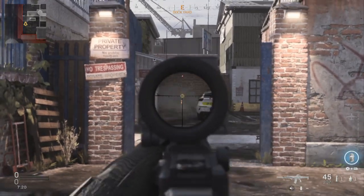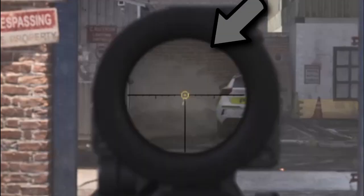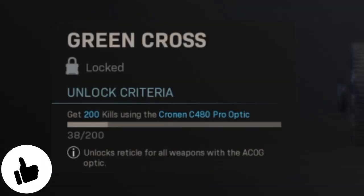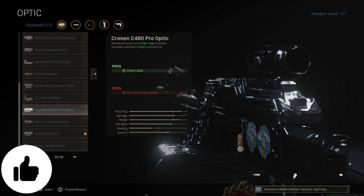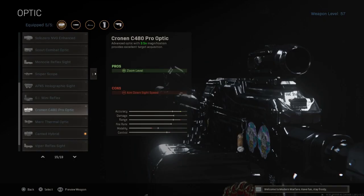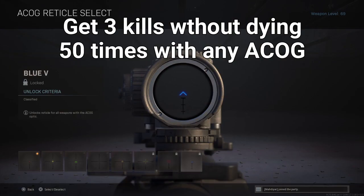For the Double Cross reticle, get 50 headshots using the same optic. It's the most accurate reticle for ACOG in my opinion because it won't block your line of sight — it's really good. To unlock the Green Cross reticle you need to get 200 kills using the Chronon C480 Pro.